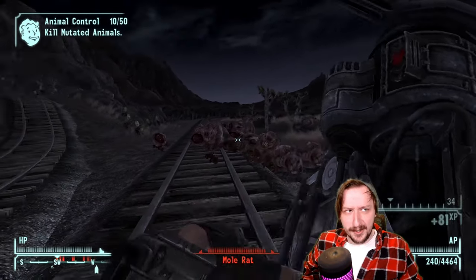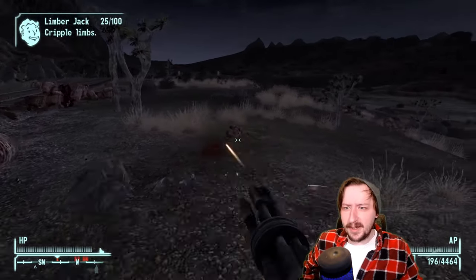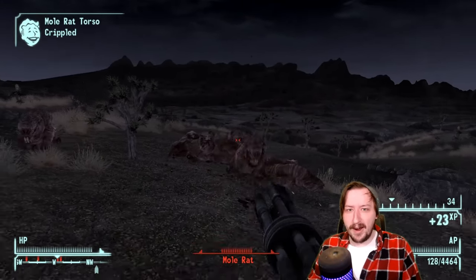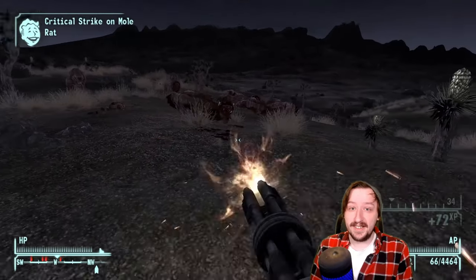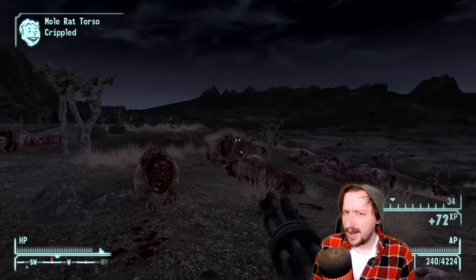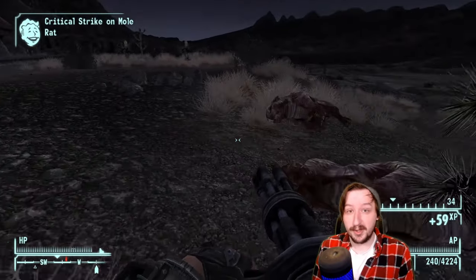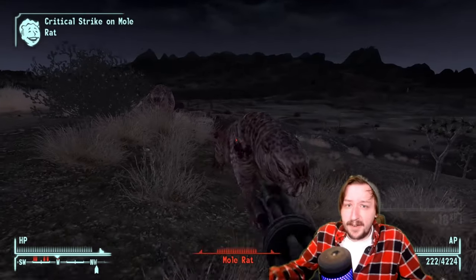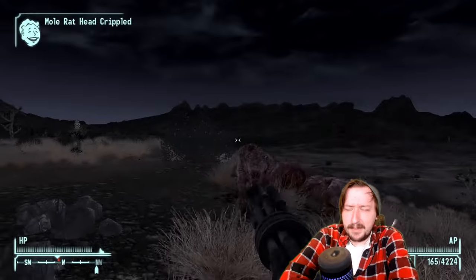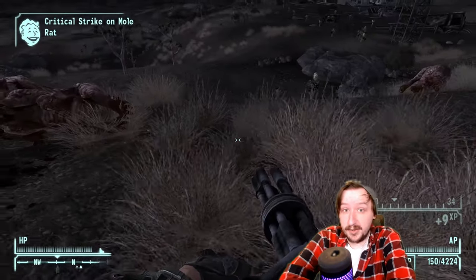I think there's a Minigun in the very first one — maybe not, maybe there's just the Gatling laser. But the Minigun has been an iconic Fallout weapon and an iconic weapon in gaming in general. It's a big, powerful machine gun you can find throughout the Wasteland. It's fairly rare — Super Mutants like to carry this as their primary weapon. You can also buy Miniguns from the Gunrunners or the Brotherhood.